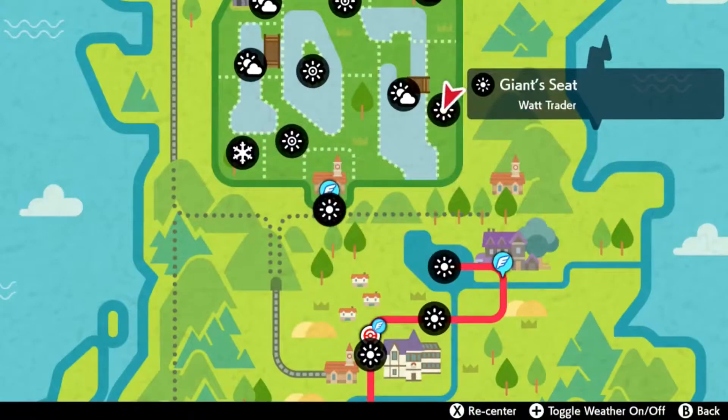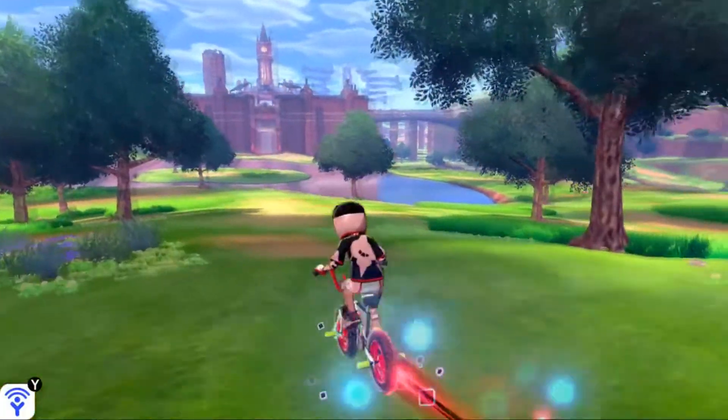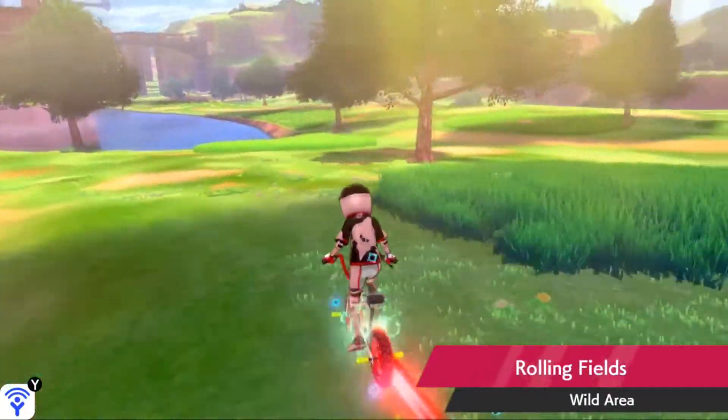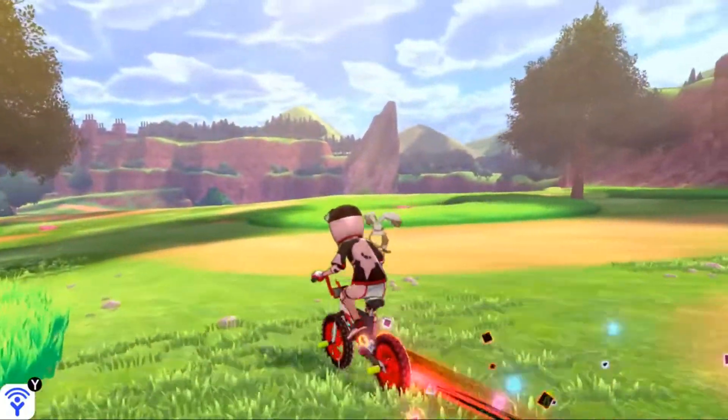Once you do that, go back to Sword and Shield and again start off by flying over to the meetup spot. We're going to hop on our bike and make our way to the right. The Giant's Seat is quite a ways away and I absolutely hate going over here because of how far away it is.